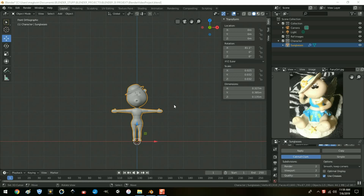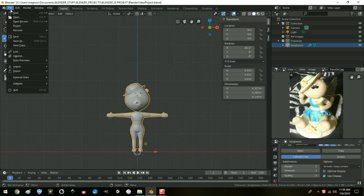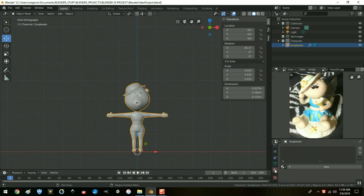Hi guys, last time I left you we sat here and I made a floppy hat for the character. Now I think we need to add some color for her, and I might use the same colors as on the figurine. Let's scroll down here to materials and add a new one. Let's start with the clothes — I'm going to call this 'clothing'.